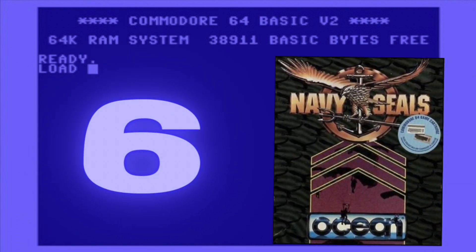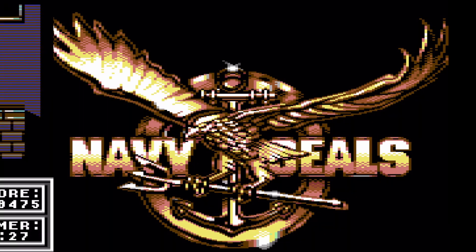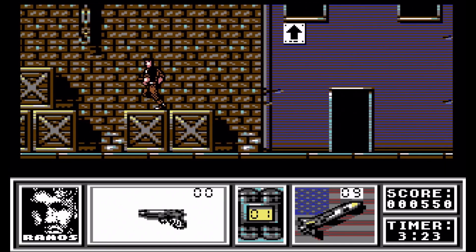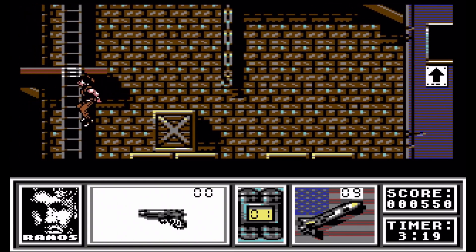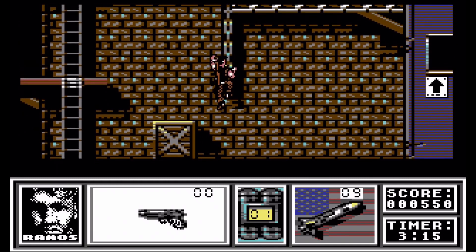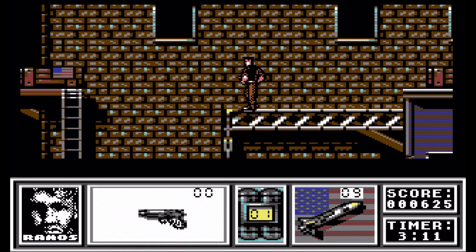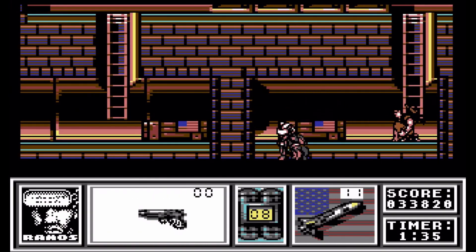In number 6 is Navy Seals, a shoot-em-up platform game developed and published by Ocean Software. It was first released in the United Kingdom for the Amstrad and the Amstrad GX 4000, with the Commodore 64 version coming out in 1990, and was later re-released in Europe for the ZX Spectrum, Atari ST and Amiga home computers the following year. The game is based on the film of the same name and follows the protagonist Lieutenant Dale Hawkins progressing through five side-scrolling levels.